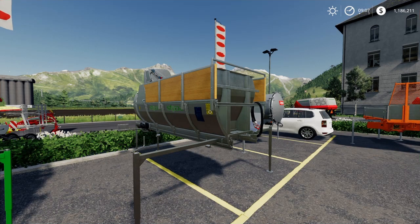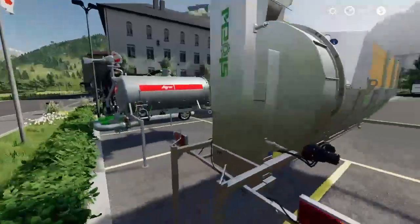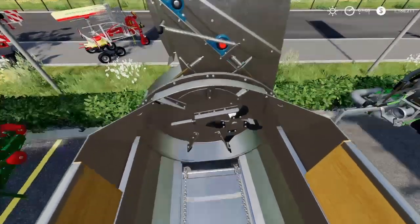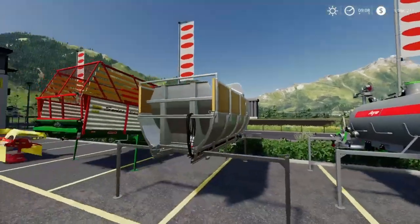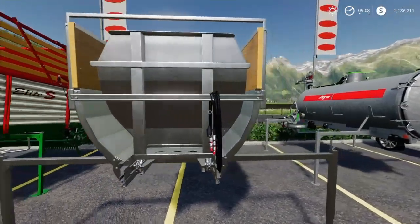Next up is a manure spreader for the Linder — the Stachl Misttrial 3400 SR. 12 meter working width and 3,400 liter capacity, so nothing record-breaking. It has a side discharge rather than your usual rear discharge — it actually discharges out of the side. The conveyor belt feeds into a wheel system: the big wheel rotates, the little one basically slings manure into it, and then it slings it out into the field. At 3,400 liters you're going to be refilling it a lot, especially with larger animal pens.